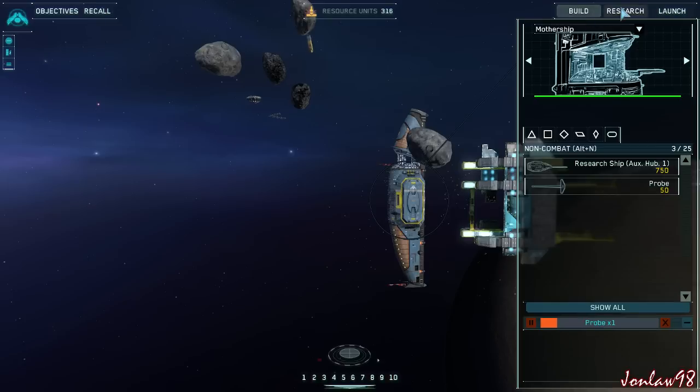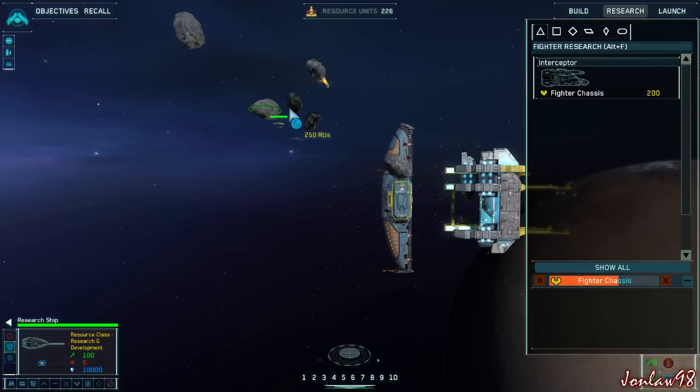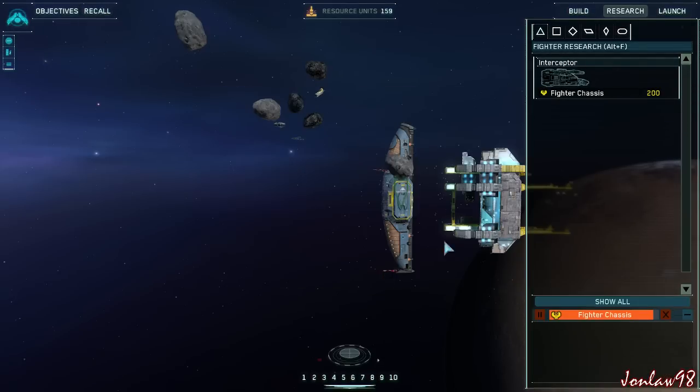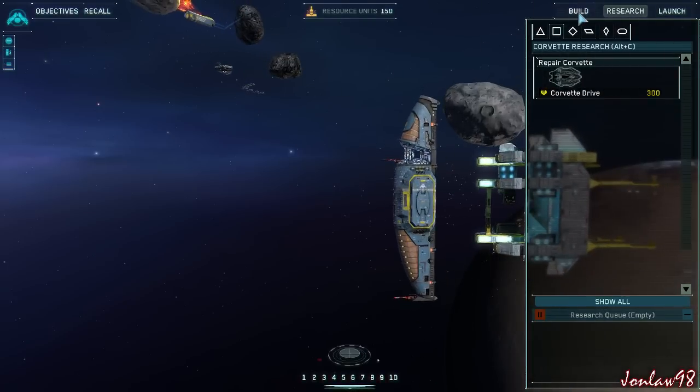Construction underway. Our goal right now is to get one of those fighter things. Probe complete — it's automatically collecting more. Waiting for this one to finish so we can get all of our objectives done: destroy target drones using a formation. Research complete — new fighters available for construction. New research available.